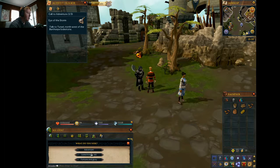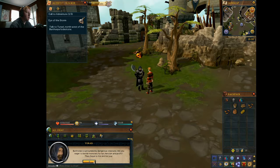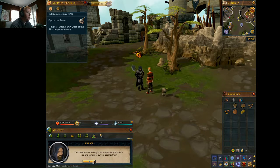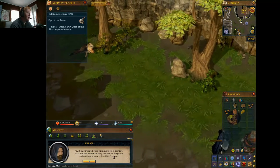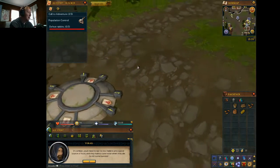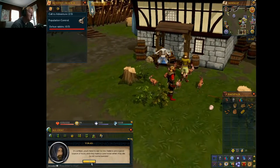'Hello, and what are you after then?' Adventure. 'Well, you've come to the right place. I'm a slayer master. I train adventurers to seek out and defeat specific monsters. I'll identify suitable targets and assign you a quota. Burthorpe is surrounded by dangerous creatures. Are you eager to battle monsters for fun, heroism, and profit? Then slayer is the skill for you. Trolls are the real enemy in Burthorpe, but you'll need food and armor to survive against them. You should prepare before risking your life in combat.' This is the last adventurer they sent me. He fought the trolls without armor or food — don't be him. He's dead. 'In combat, you'll need to eat to live. Rabbits are a good source of food, and they make cute noises when they die. Go kill some bunnies.'